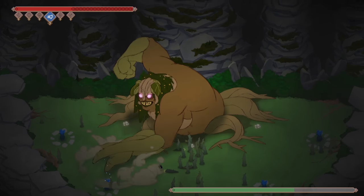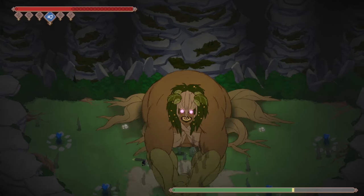Tip 2. You can hit Yara's arms during her slam attack to deal chip damage at a safe distance.